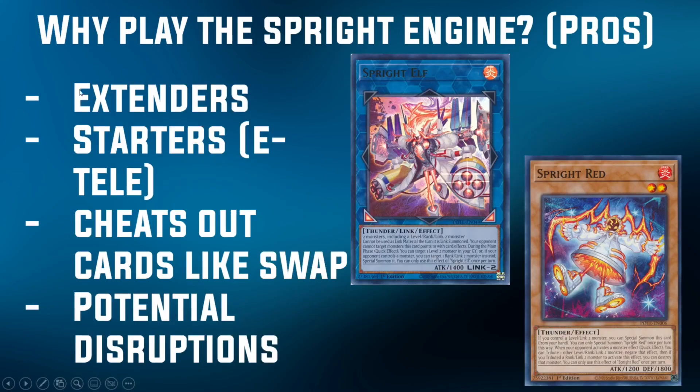That's not all for the pros though. The Sprite cards, if you hard draw them, can also act as extenders. If you consider something like Jet or Blue, they can Special Summon if you control a Rank 2 or a Level 2. Or something a little easier to get with Red or Carrot — you can just Special Summon if you control a Level or Link 2 monster. This can help you Link Climb or go into Rank 2 plays, which can be very powerful. They can act as additional starters — Sprite Starter is essentially an Emergency Teleport. Yes, it has its restriction, but it does the same thing in that it's able to build a board on its own and generate a lot of advantage, and even replace itself in the combo, which is incredibly powerful.